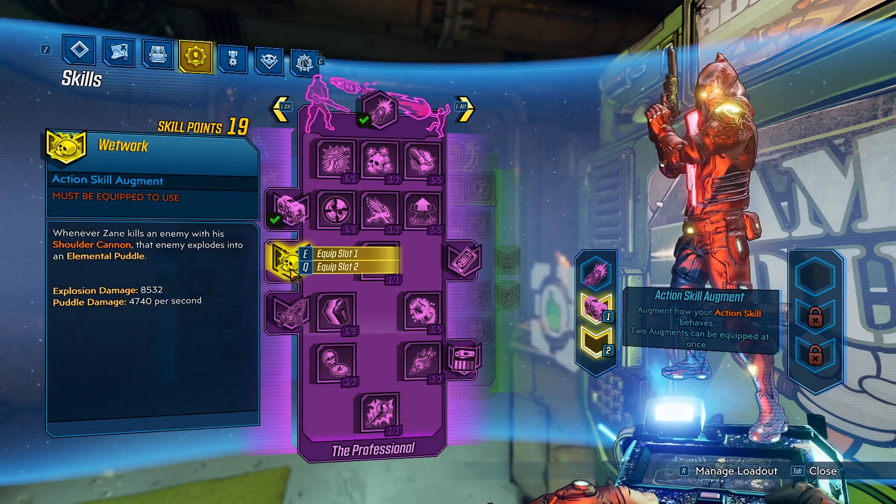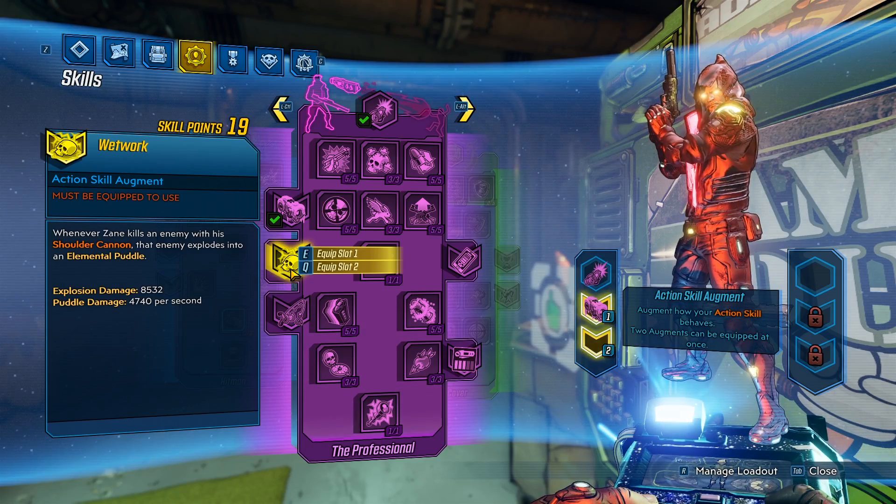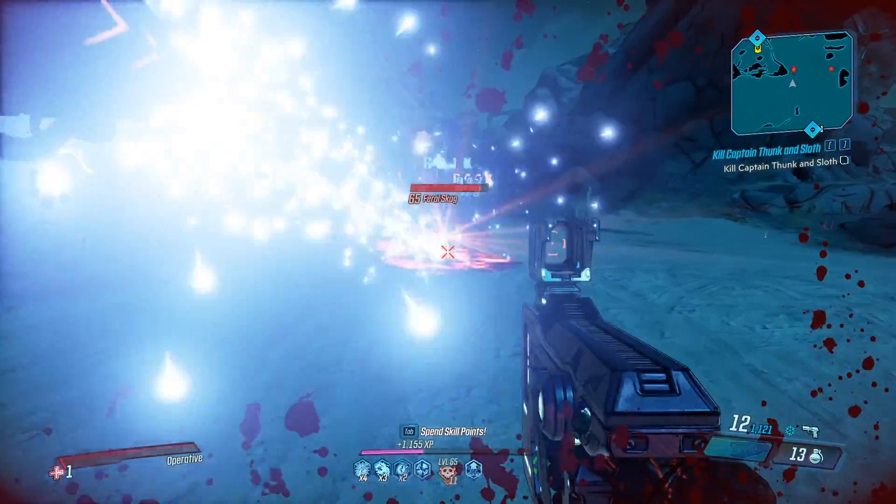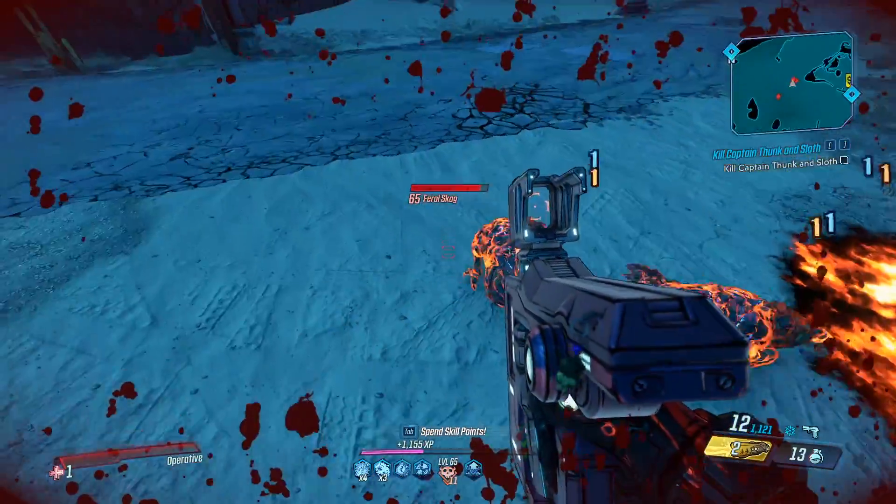Next up, Wet Work: whenever Zane kills an enemy with his shoulder cannon, that enemy explodes into an elemental puddle. Explosion damage just over 8k, and puddle damage just over 4k per second. Kill that guy — and you can see he does turn into a fire puddle.